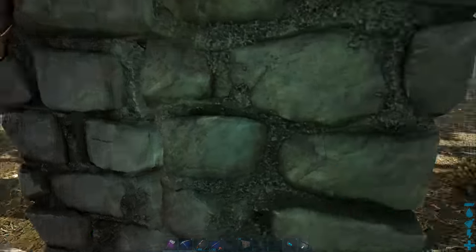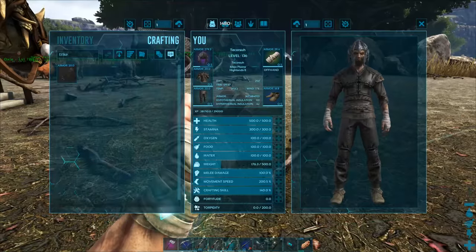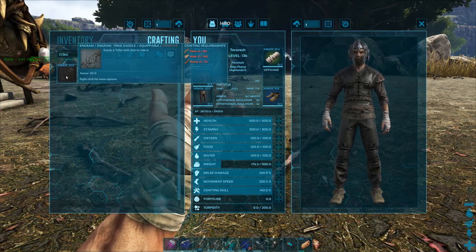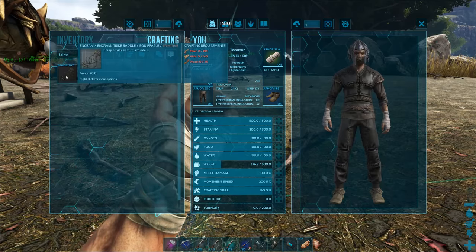Now for the neat facts that I promised earlier. The trike's saddle engram is unlockable at level 16 and is crafted in your inventory with hide, fiber, and wood.